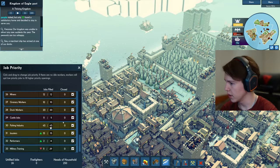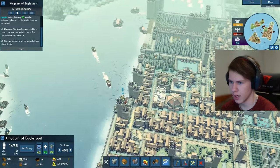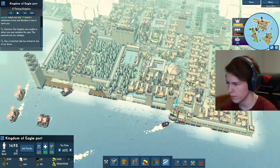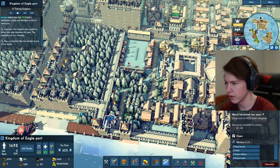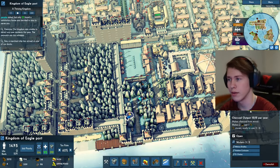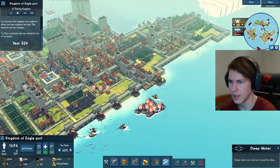We need a lot more people to be able to fill all of the jobs that we have, so I will destroy this wood cutter from here and cut down the trees, and we'll build a little living area right there. The vikings are raiding but there are only like 68.